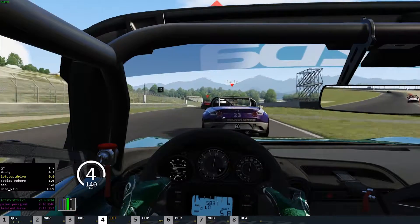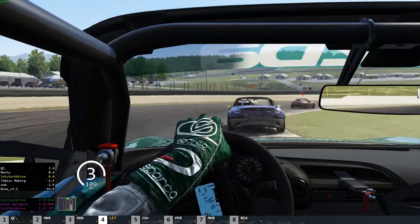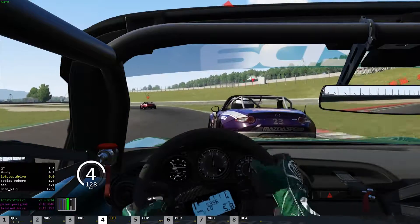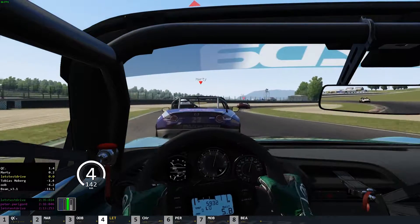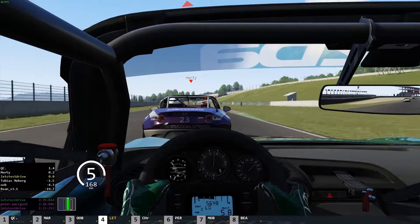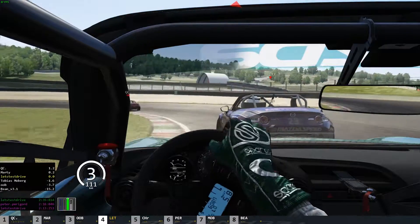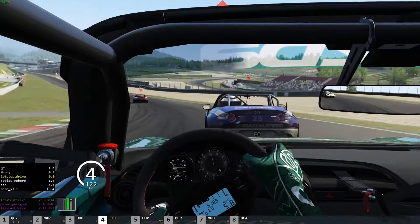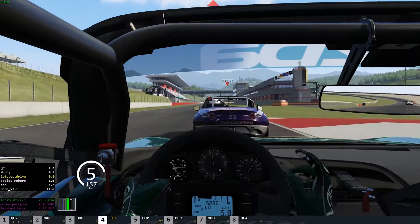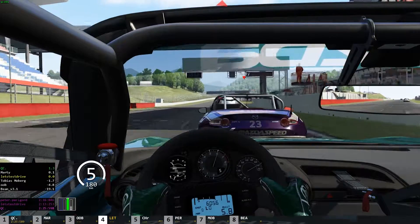Six laps around Mugello in this Mazda MX-5 Cup car. This car is putting out around 160 horsepower in a fairly light shell — 900 kilos — and it is a really popular category in the world of motorsport. You're able to pick up one of these cars quite cheaply and go racing. They have a sealed engine, sealed transmission, so if you're wanting to get into racing on a somewhat cheap level playing field, it's definitely an interesting way to go.